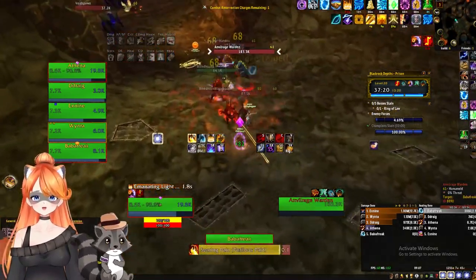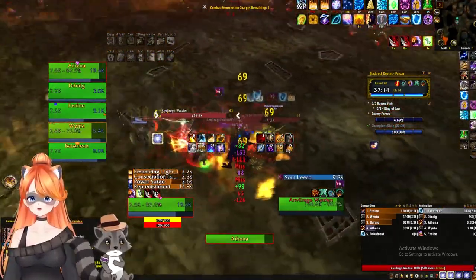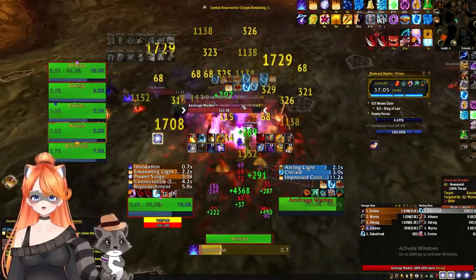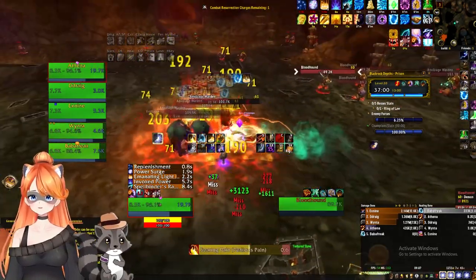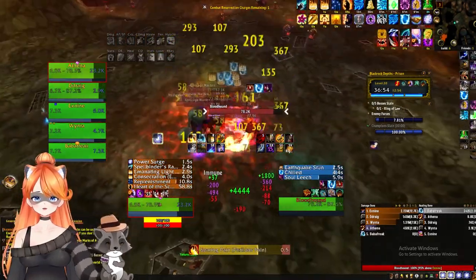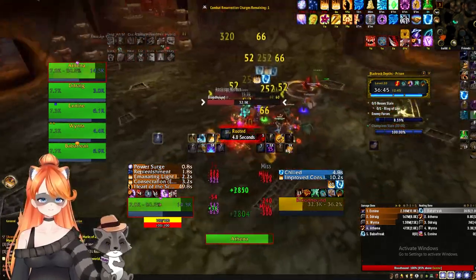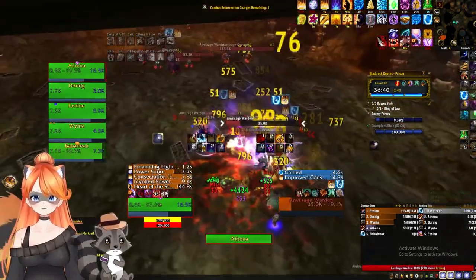Now we're going into the middle room. We're mostly just going to clear most of this. The middle room part is just good percentage. There's also a champion in here, and there's usually a second champion as well if you get the right path. I'm mostly just trying to make sure I have threat on mobs because of the Convention of the Elements. Grab what you're comfortable with and keep in mind that there is a champion in the center room - sometimes grabbing everything can be dangerous.